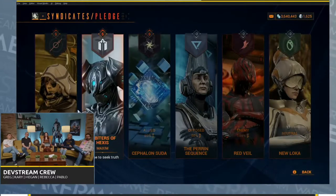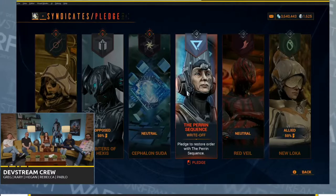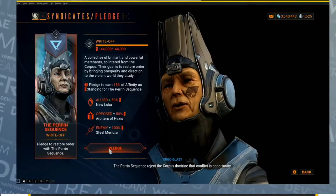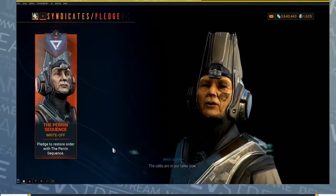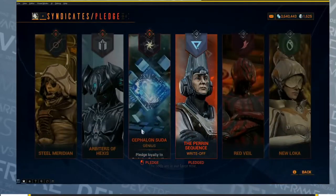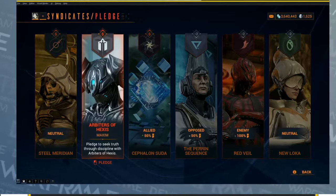Say I want to switch it up and be part of the Perrin Sequence. I click pledge. I am now pledged. But now he likes me, so I'm happy. And at any time I can rescind it if I want to swap. So yeah, you can just swap around, syndicate hop.